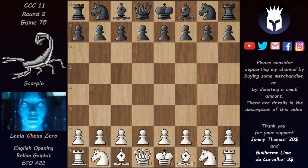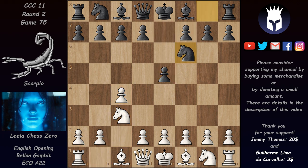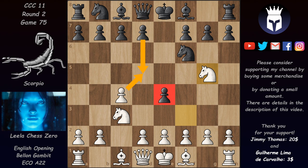Now let's see a game played between Lila and Scorpio. We have an English opening with C4, E5, Knight C3, Knight F6. White attacks the pawn on E5 and instead of defending, Black pushes the pawn forward. But after Knight G5, this pawn is hard to defend as D5 is met with C takes on D5. In this game we have a gambit with B5 — this is called the Ballon Gambit. This is where the book ends. Black's idea is that after the pawn takes, he can defend the pawn on E4 and has a good center.